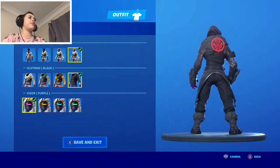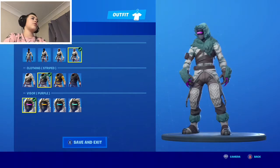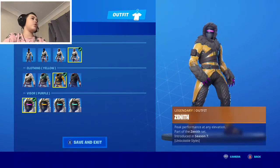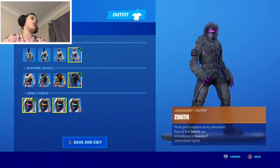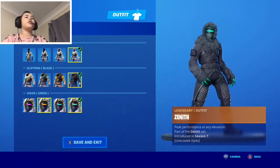Zenith also has white clothing, striped clothing, yellow clothing, and black clothing. The visor is orange, blue, green, or purple.